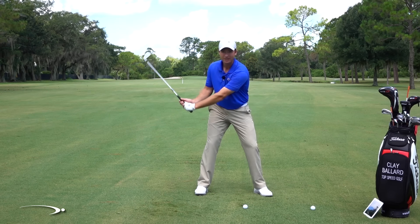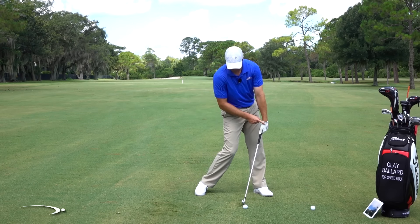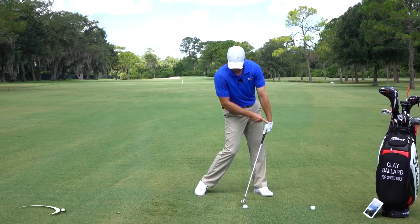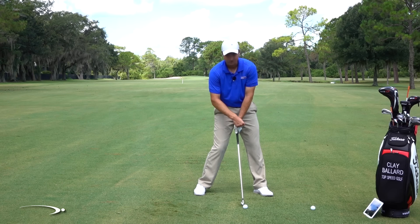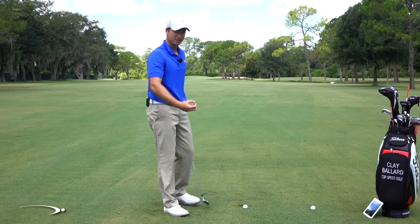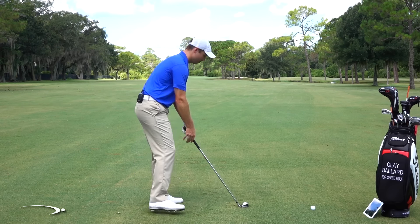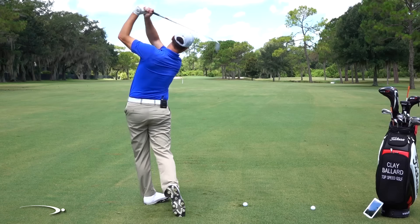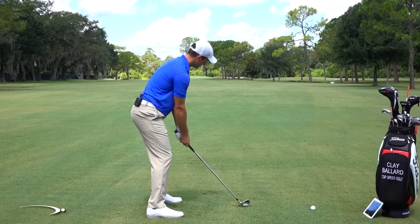On a normal shot, we flatten out by bowing the left wrist, which de-lofts the club — we saw I used only 17 degrees of loft, really compressing the golf ball. When trying to hit it high, I want to add more loft — I want my dynamic loft a little higher. So instead of having the glove logo forward, I'm going to have it more up toward the sky. This adds loft back to the face. Number one: ball a little forward. Number two: drop that right foot back. Number three: glove logo going up toward the sky.